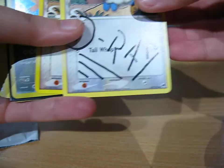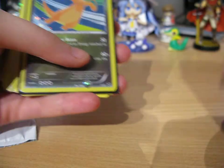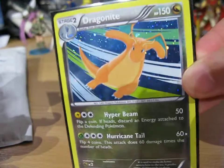Lots of tape. I just have to cut the tape. There we go. We've got one very taped up sleeve. There is the signature card and an extra Mareep to go with it. Very nice. And this is the card we traded for.